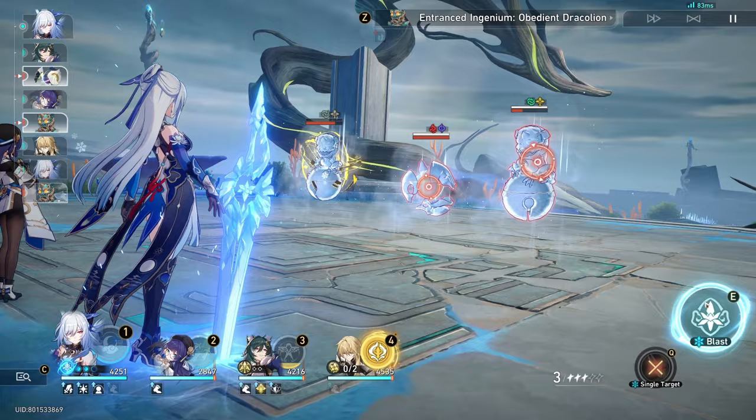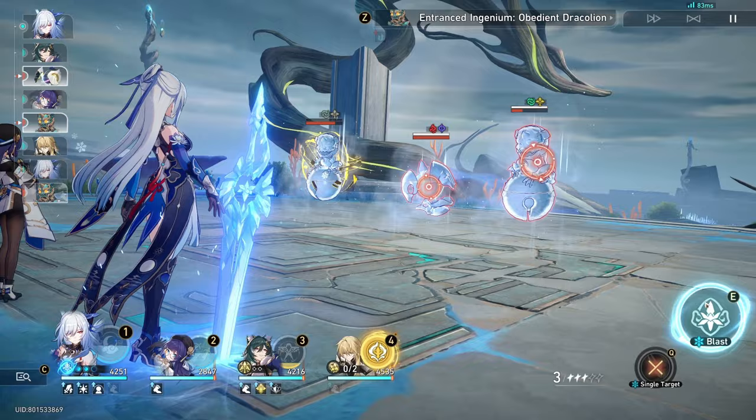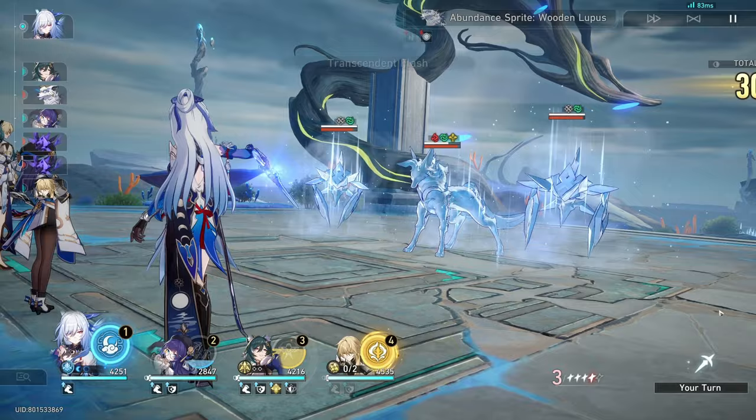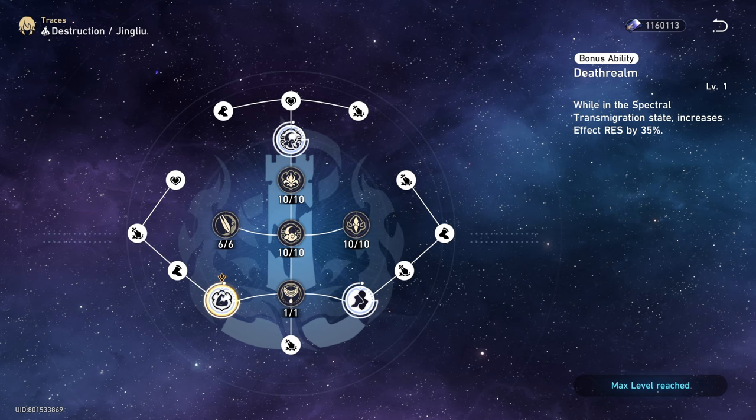If the characters you're using have high max HP, Jing Liu will be able to get even more buff from this talent, so it's something you want to consider when building Jing Liu's team. Do note that when you use this skill, it will consume one stack of Sezushi and also it won't be consuming skill points, which is a pretty good thing.